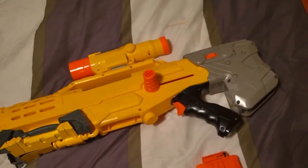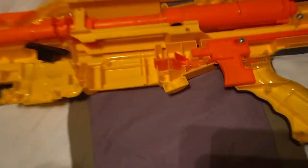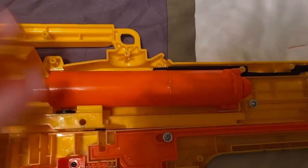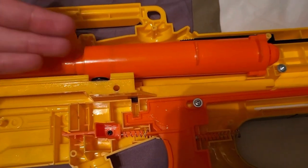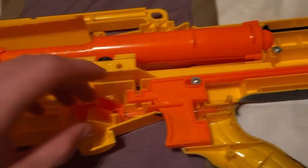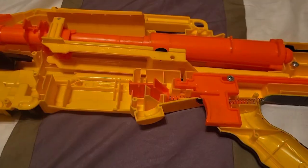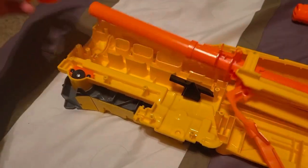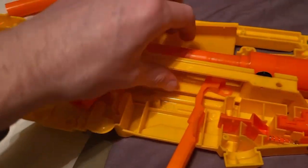Let's open up the internals. Like I said, you've got your catch, your plunger tube — which is smaller, I promise you it is smaller and has less power. You've got your catch spring, a barrel lug, your bandolier attachment point, and your barrel lug. Just your standard barrel parts. You've got the parts.